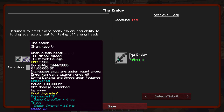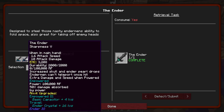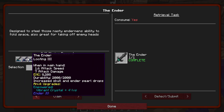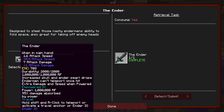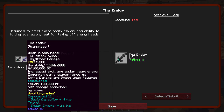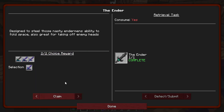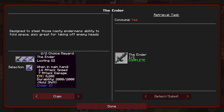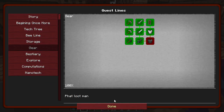It's got skull and ender pearl drops — they all have that. Looting three, sharpness five, or teleportation with RF and using RF. I think we're gonna go sharpness. Yeah, we're gonna go sharpness. Oh, looting though. I like a strong sword. All right, we're doing it.